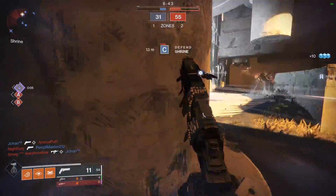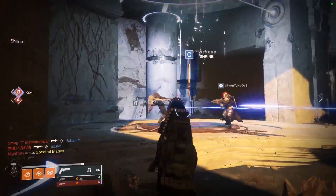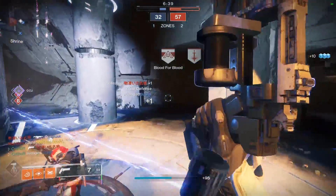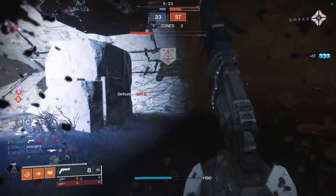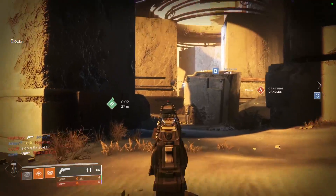For stats, the Loud Lullaby is a 110 RPM kinetic hand cannon. It comes with a base range of 58, stability of 25, handling of 32, reload speed of 31, aim assistance of 60, and recoil direction of 98.